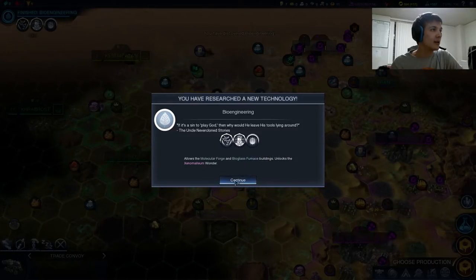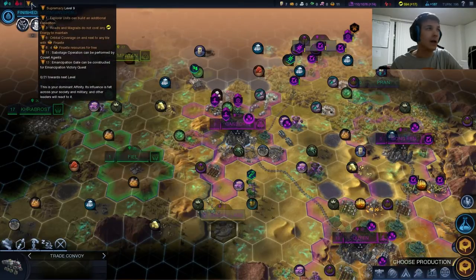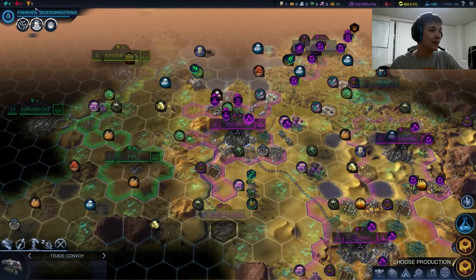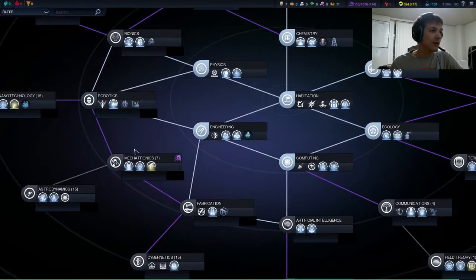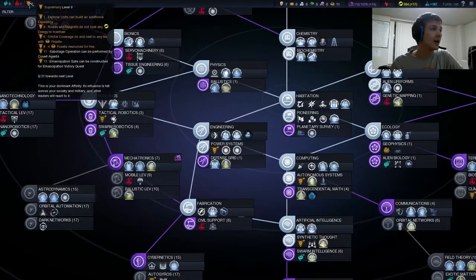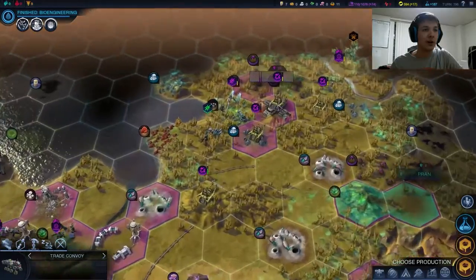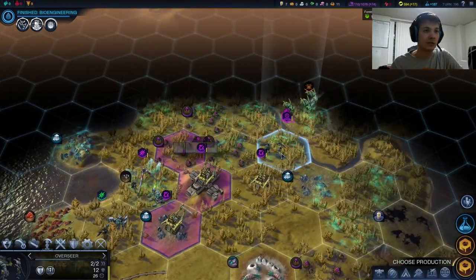We got Bioengineering just like that. I just want to check something — it's 21 points to level 10. If we were to pick up Attack of the Robotics, we would get exactly 21, so we could get to level 10 if we wanted to. What that would do for us isn't very clear — it's really 12 which is the critical point where you get some cool stuff.